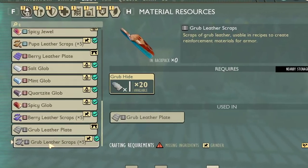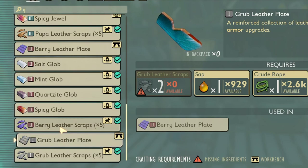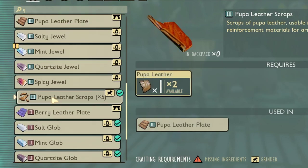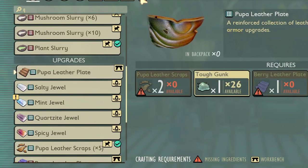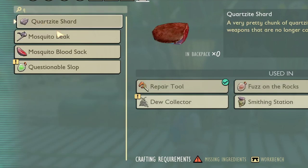Grub leather scrap, grub leather plate, berry leather scrap, berry leather plate, pupa leather scrap, pupa leather plate, and quartasites will be deleted from your chests and inventory. That's the state of the update today.